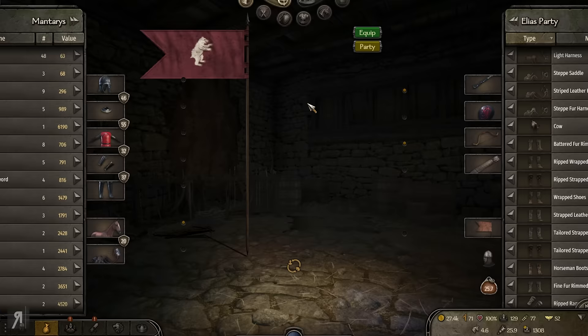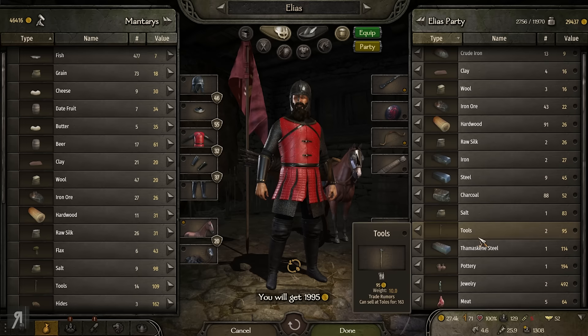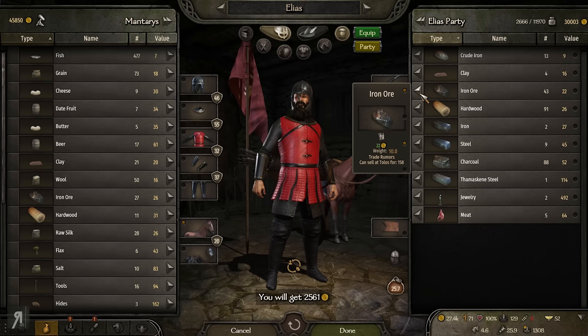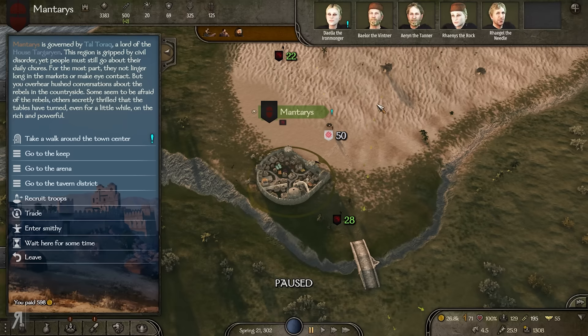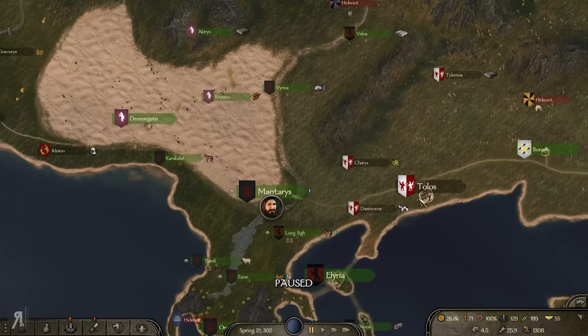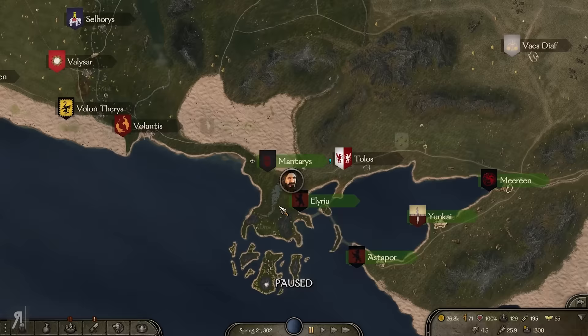We should probably stop by to get some food because we're now having to slaughter animals and I don't like doing that — it feels like an unreliable way to get food and I always prefer to have something in reserve. Let's sell a couple of things and buy 100 fish and some beer. There's another caravan ambush going on here. I think that's going to be it for this episode — next time we're hopefully going to eliminate Aegon's house once and for all and then maybe declare war on Volantis. Thank you very much for watching and I'll see you next time.